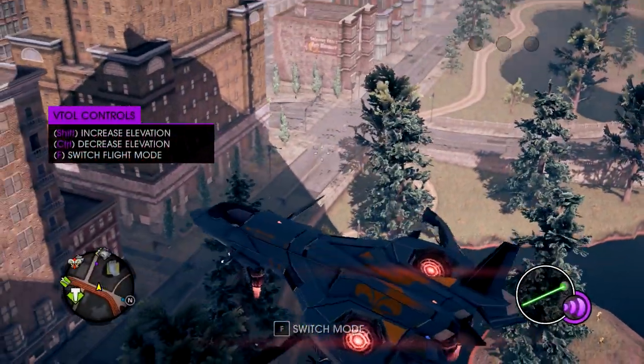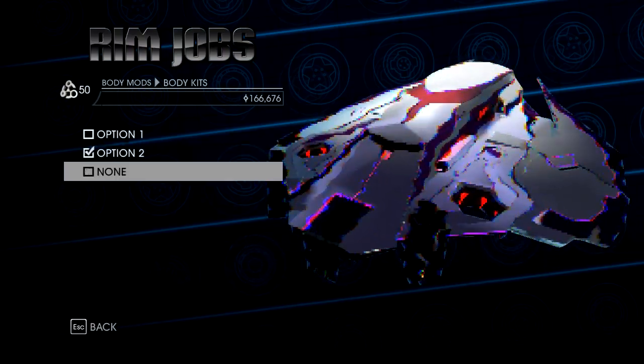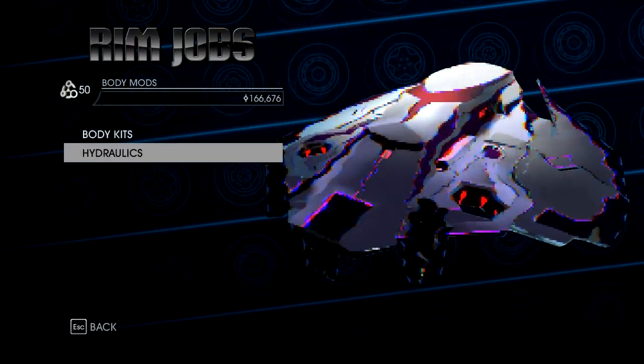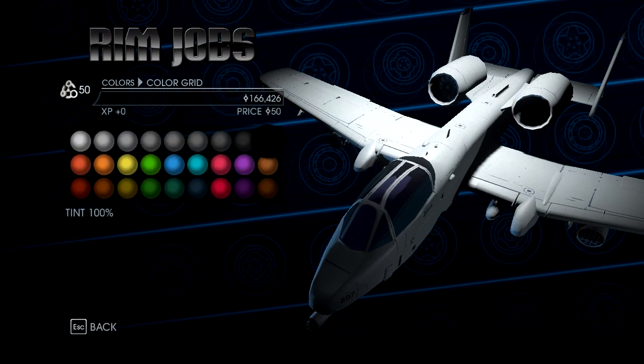The customization options for heliport and hangar vehicles are primarily limited to color though. Most of the options don't seem to do anything, such as trying to add different body mods. Also, sometimes color is limited as well. You can see this when I try to change the color of this Void, and the AB Destroyer only has window tint options.